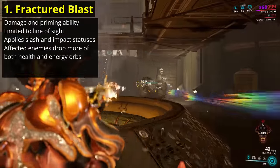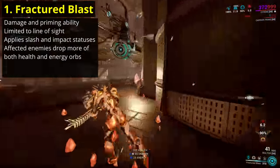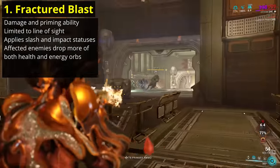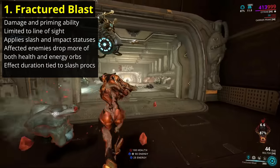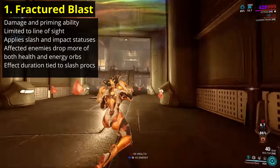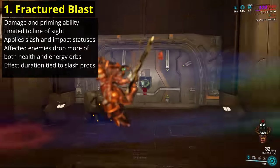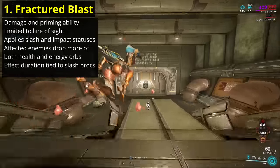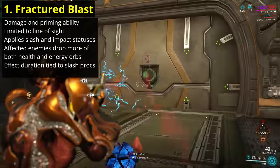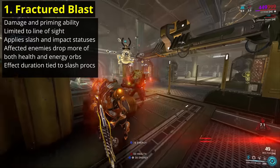When struck, enemies are also marked with a small crystal above their head. If they die while this crystal remains on them, they have a chance to drop extra health and energy orbs tied to your strength. This chance can go above 100%, which will produce additional orbs. The duration of the crystal effect is not tied to the ability — instead it remains in place so long as an enemy has a slash proc on them. This timer can be increased by status duration bonuses, as well as by simply applying new slash procs. Strangely, applying an impact proc does not maintain the bonus orb effect; only adding slash procs does.